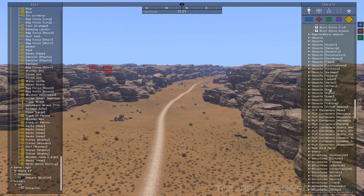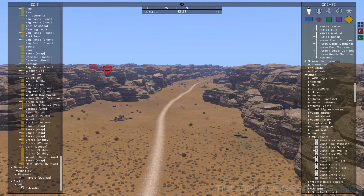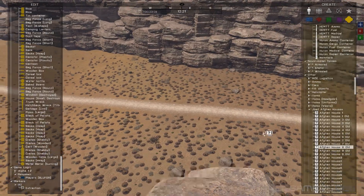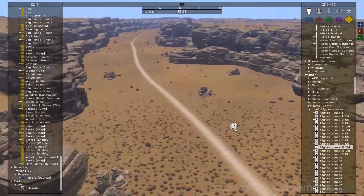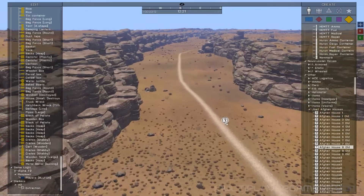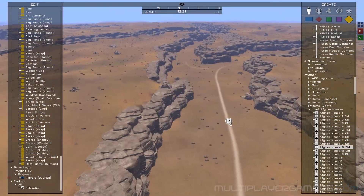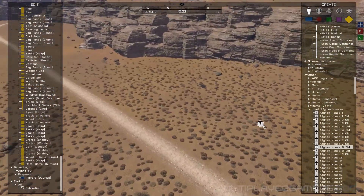I also want to drop some of my JBAD Afghan houses. That is an exit, so I'm going to make a small village here.